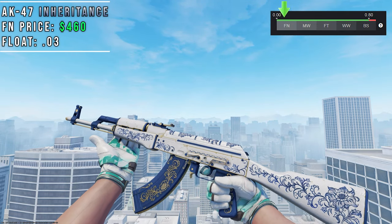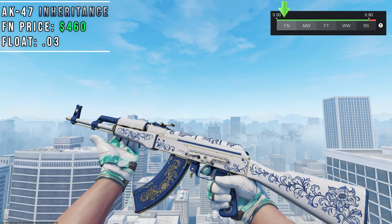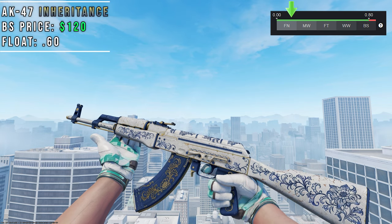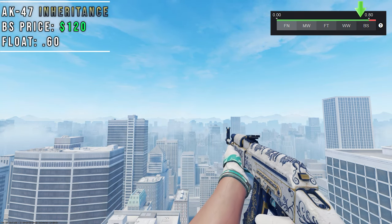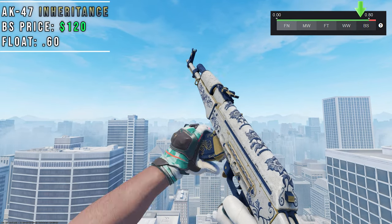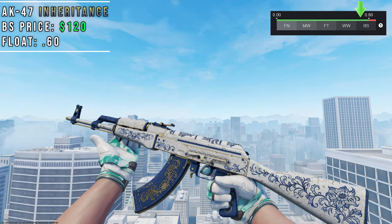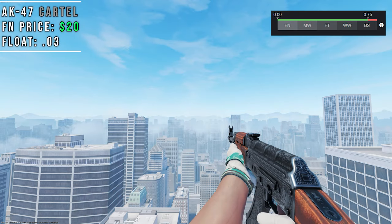Up next is the AK Inheritance, which is also from the Kilowatt case. It's an AK-47 based on fine Chinese porcelain complete with elegant floral striping. When it's Battlescar, golden cracks begin to show around the gun giving it a marbled look instead. If you prefer golden cracks rather than the clean porcelain look, Battlescar condition will be the best choice. The float range for this skin is 0 to 0.8, but be sure to get it in lower Battlescar float because it gets way too beat up near the 0.80 float cap.